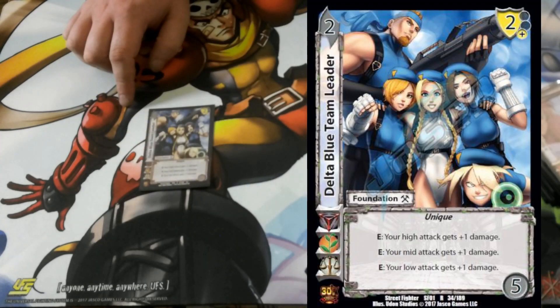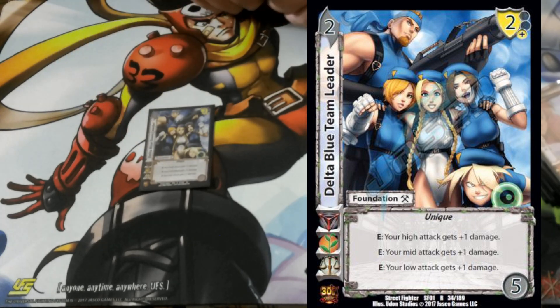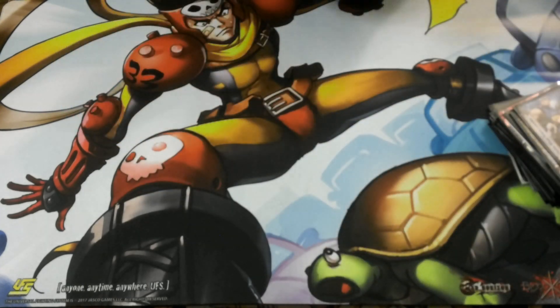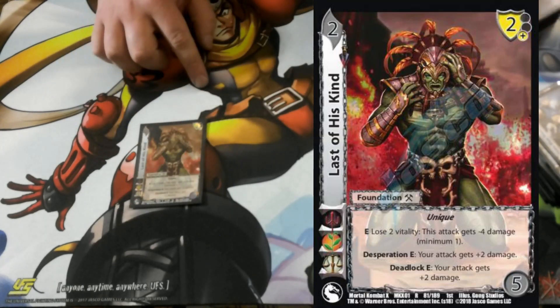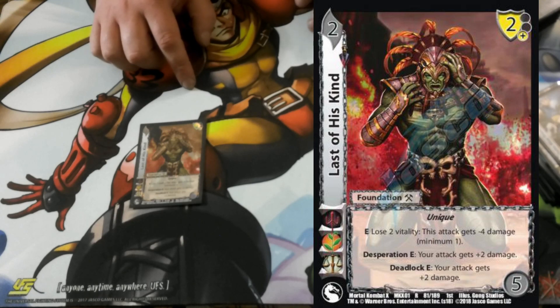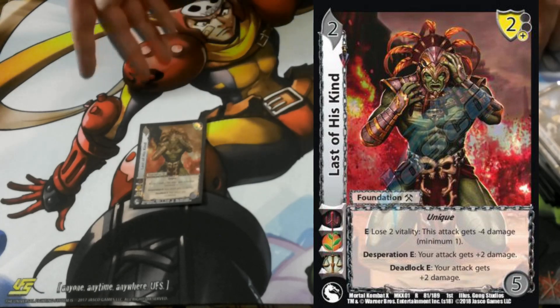One Delta Blue Team Leader — just a really good unique foundation. Pesky damage on every attack; in fact, if I had drawn this card I might have won a game. And then one Last of His Kind — another great unique foundation, especially helpful because like I said you're not always going to have the perfect block.